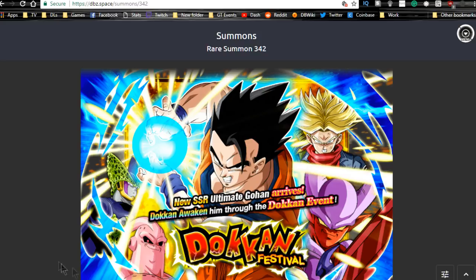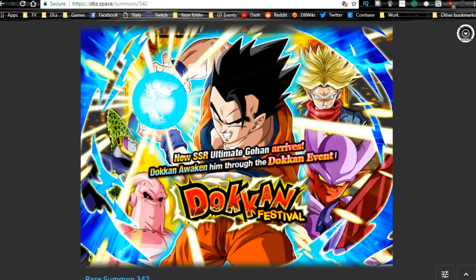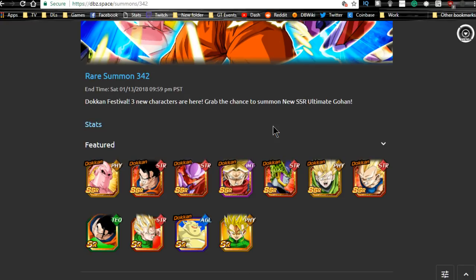But today we are going to be talking about the new Ultimate Gohan Dokkan Fest that's available right now. I know I said I will not be summoning on this banner — I might change my mind in the future. I might do a live stream and do some summons either tonight, tomorrow, or maybe over the weekend. Thing is, I would like some dupes with Janemba, I don't have this Trunks, I don't have Gohan, and I'm waiting for one more dupe of Cell before I can Dokkan awaken him. And I don't have that Buu, so I'm kind of in a mixed position.